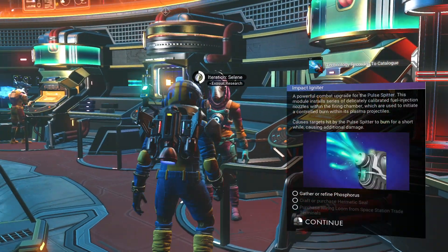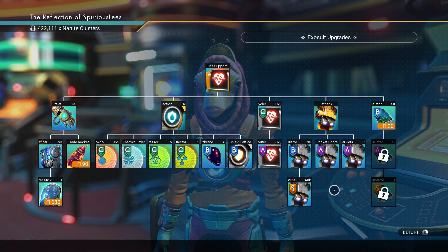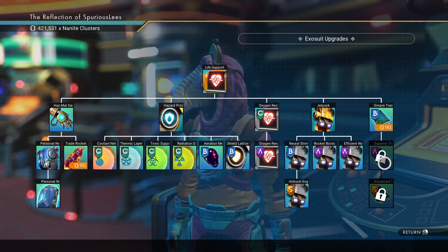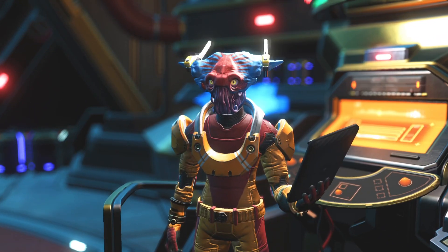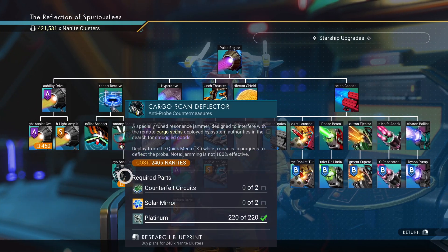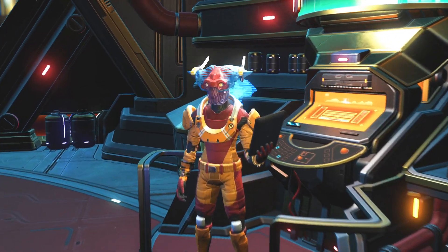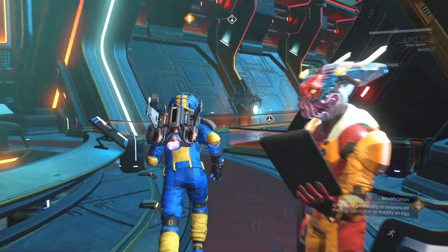Let's check out exosuit upgrades — we've got a double refiner we can get. A trade rocket — I'm not too concerned about the trade rocket, don't need that. Translators — don't need that. Probably a lot of stuff in there but we're not going to check that. Starship upgrades — yeah, that's nice and pretty cool, actually, that helps a lot. I think that's the last two. Yeah, we have everything purchased there.